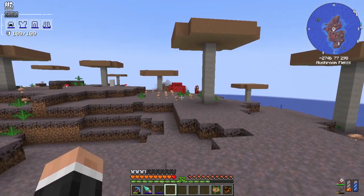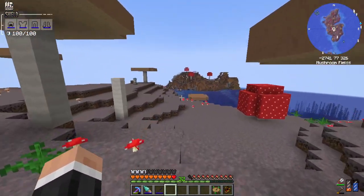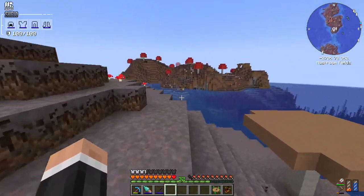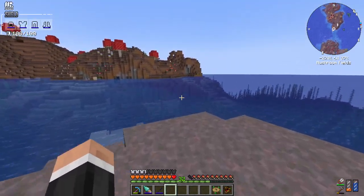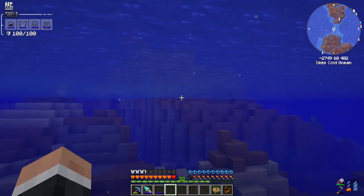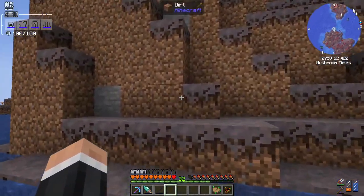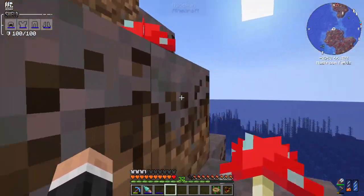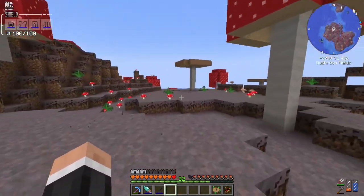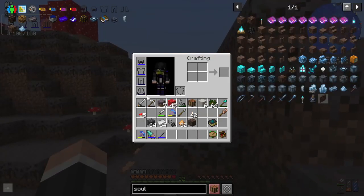I thought I saw something move then but it was just the mooshrooms. There's another island here but I've not seen anything - of course not, because why would something be so easy for me? That's just not how it's going. I've got water breathing on the old armor so that's quite nice, but it doesn't look like there's anything on these islands. I don't know if I wait around if something might spawn, but it doesn't look like it.